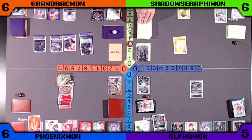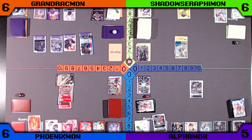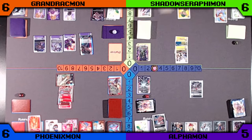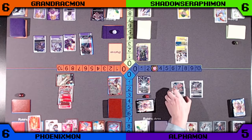Green is going to digivolve a Patamon in the Raising, digivolve into a Pegasusmon, and then a Shackomon. The Pegasusmon is going to give the Omnimon minus one security attack. The Shackomon makes it so all of Orange's Digimon without Digivolution cards get minus one security attack.